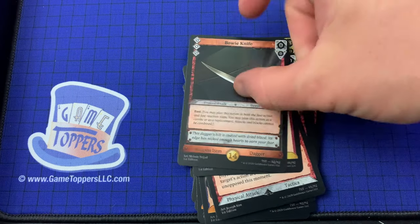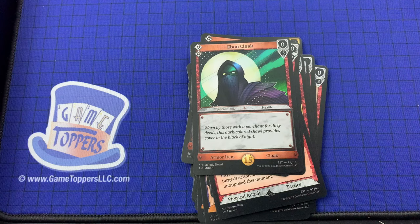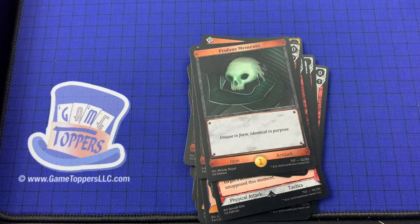Sublimate. We've got the Bowie Knife — 3 cost, 0 and 0. Physical attack, dexterity, fast. It is a weapon item, dagger. We've got the Ebon Cloak — 2 cost, 0 and 3. Physical block, stealth. Armor item, cloak. And Profane Memento — item, artifact.